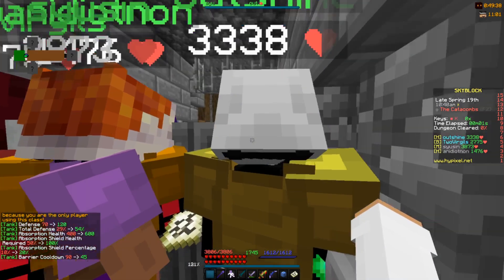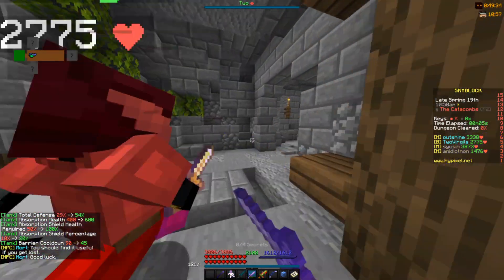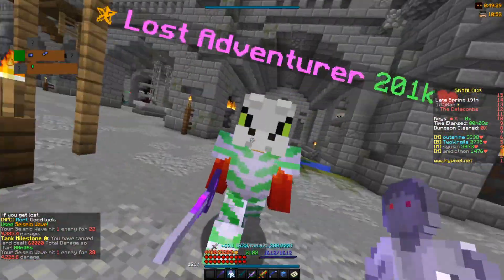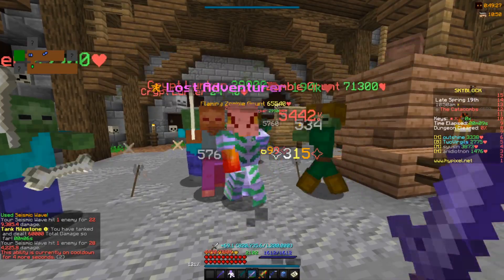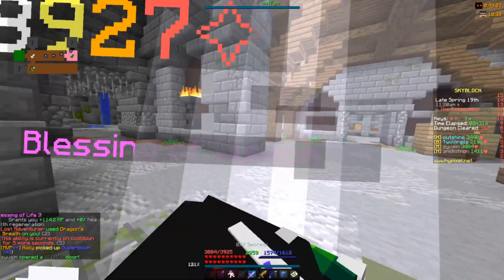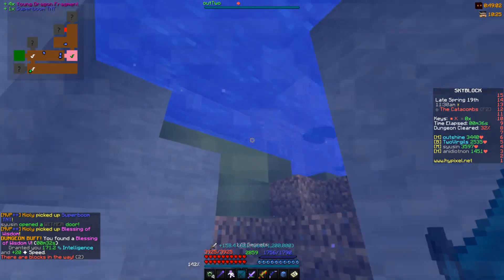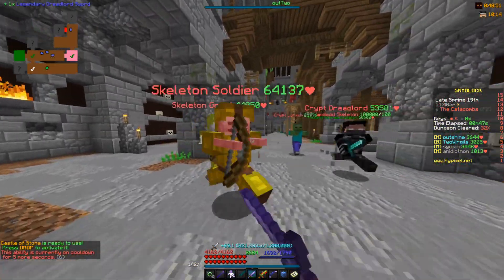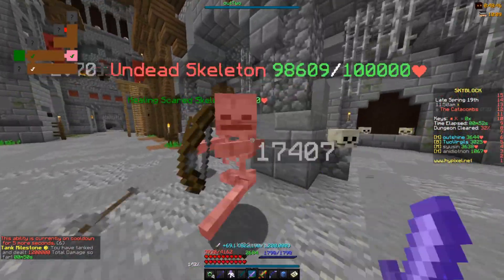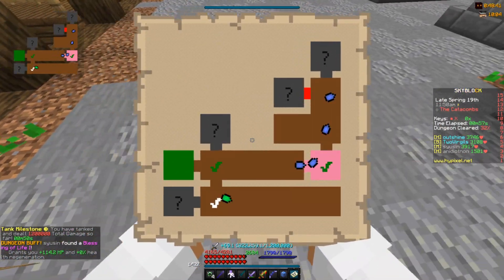Here we are in dungeon Floor 2. Someone just gave me Spirit Leaps — awesome. Basically what you're going to want to do is go for an S rank, so clear out those rooms and go for those secrets. You don't have to get every secret for S but try to get as many as possible and try to avoid dying. Also make sure you have every room done — you do not want to see a black room or a room without a white check on it.